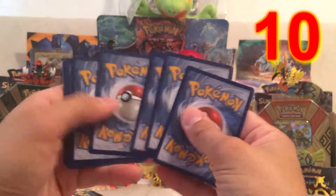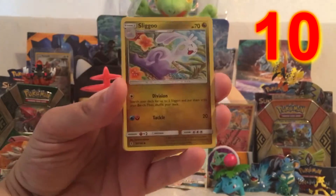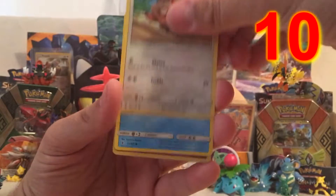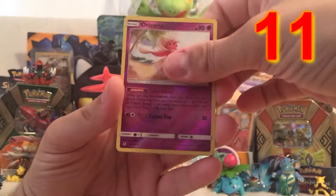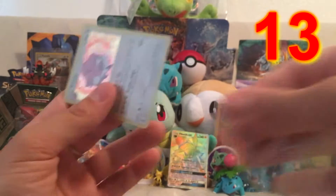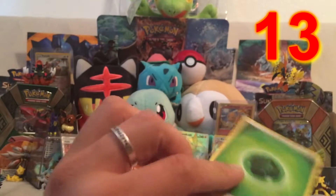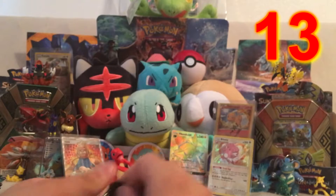Not doing so bad now. Got a Grass Energy. We start off with a Sliggoo, Energy Lotto, Sableye, Cottonee, Bellsprout, Flygon, Patrat, Snow Runt, a Reverse Holo Rare Oricorio, and a Blissey Holo. That's eleven points so far! I started talking smack and now it's like, points! All the points!